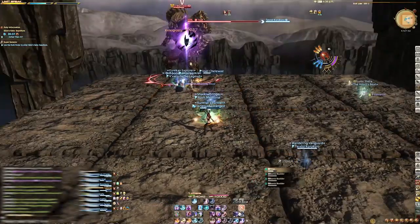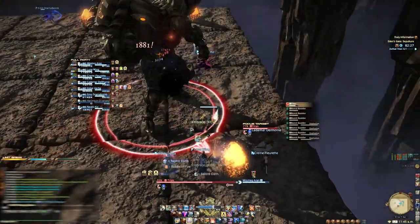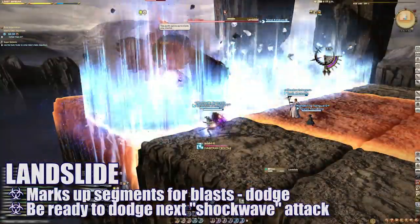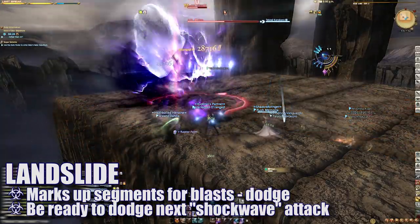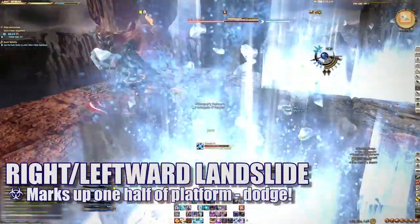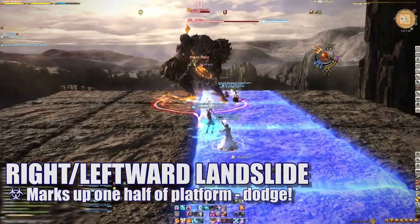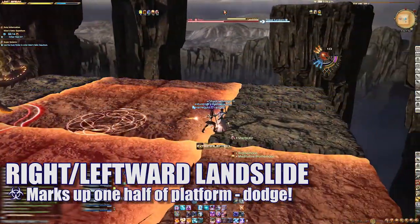From this point on, mechanics begin to overlap. This fight is all about using each segment of the platform to dodge AoEs as quickly and efficiently as possible. When Titan casts Landslide, a majority of the platform will be targeted — you'll need to move into a safe segment before moving out of the resultant shockwave AoEs. Periodically, Titan will cast either rightward or leftward Landslide, targeting half of the platform. Players will need to move to the unaffected side to survive and then move out of the next shockwave AoE.